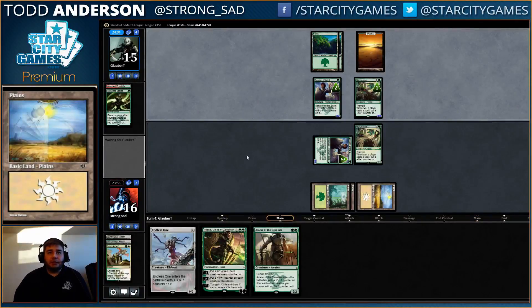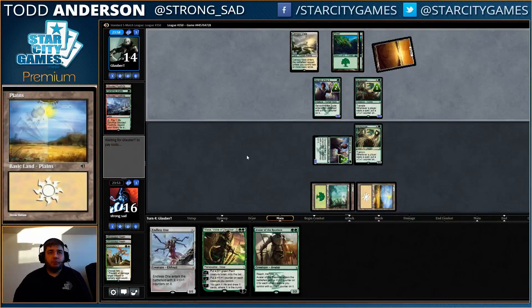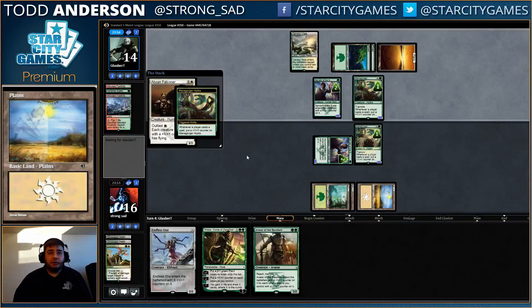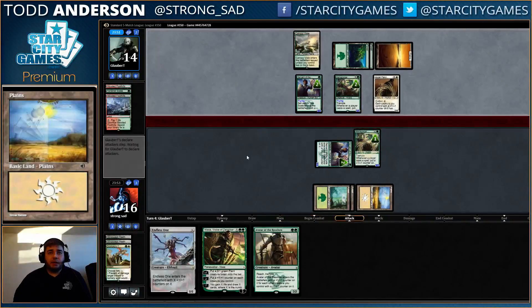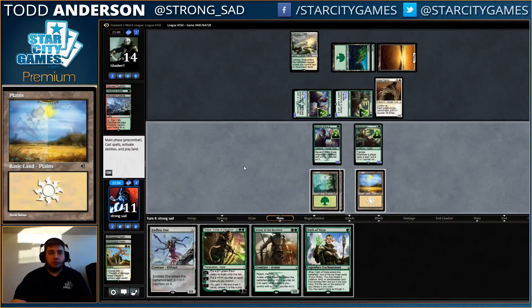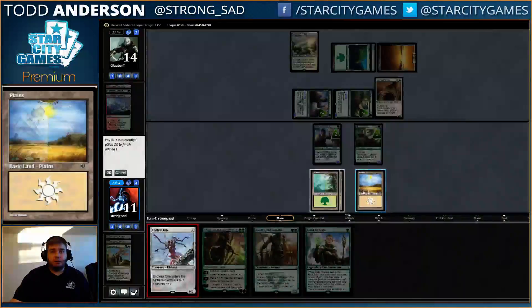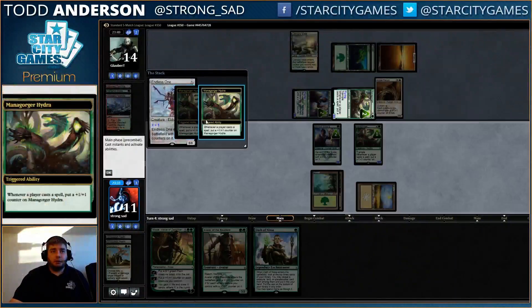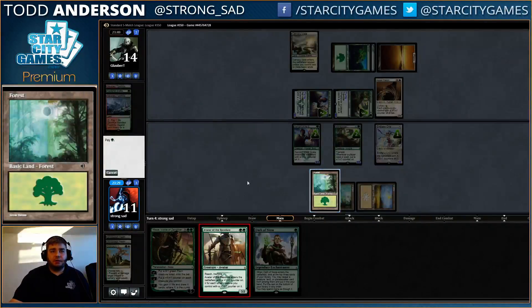Dueling Mana Gorgers, you say? Worst case scenario is probably Dromoka's Command plus Avatar. Falconer's not great — it's really good in game 1 but not great in games 2 and 3. We can take 5 here pretty easily. I can play Endless One for 1 and Avatar and have a big flying blocker. That might give us enough stuff for Nissa next turn, plus it puts a counter on our Hydra.